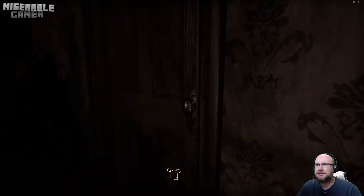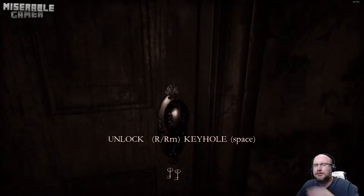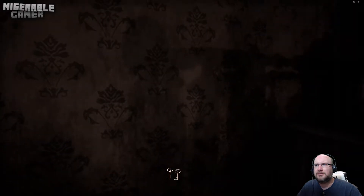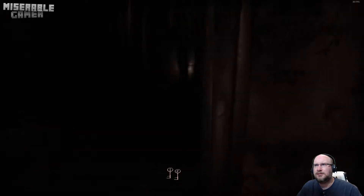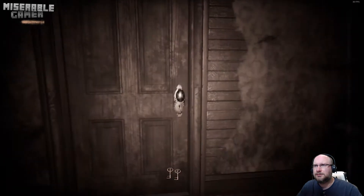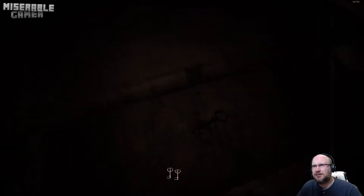I can hear her. That's not much use because I need to look up and down the corridor. I can hear her. Is there a lamp in here that I can light? Yes there is. Alright, we've got the third key.